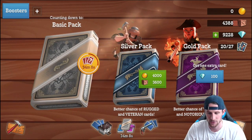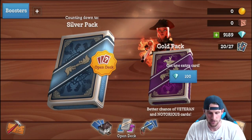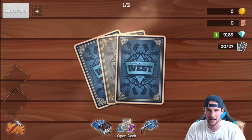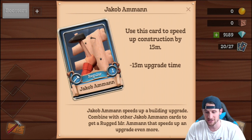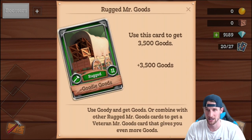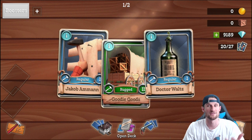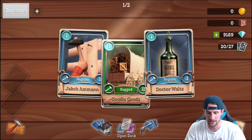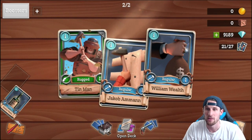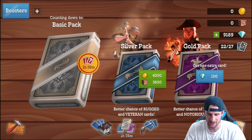You can click on your gold too and a cute little character comes out to tell you what's going on. Now we'll open a regular pack — it spreads out and we click to see what we get. One card speeds up construction, one has 3,500 goods, and another speeds up troop recovery. Since I have a bunch of diamonds, I'll grab this one and we also get another rugged Tin Man.